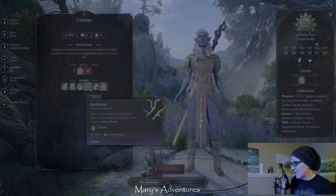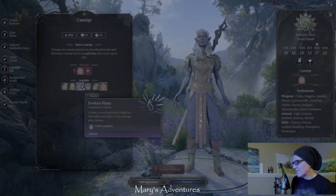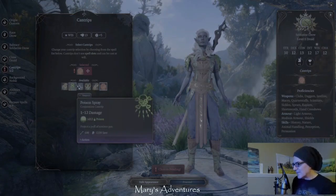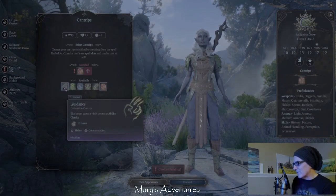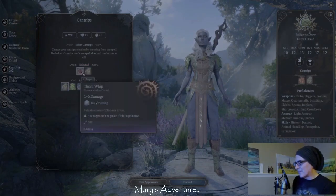Resistance gives me a bonus to my saving throws. Produce Flame lets me shoot fire up to 30 feet, and it looks like it's refreshed on long rest. In 5e, you can do a short rest to replenish or a long rest. Poison Spray is a Noxious Cloud, and Guidance gives you a bonus on ability checks. I'm going to take Guidance and Thorn Whip.